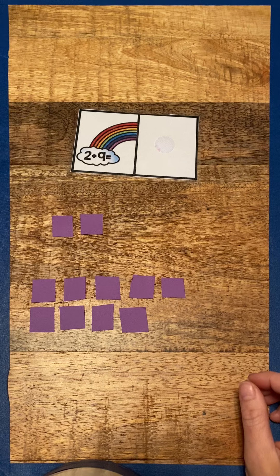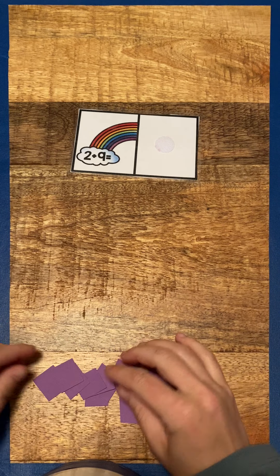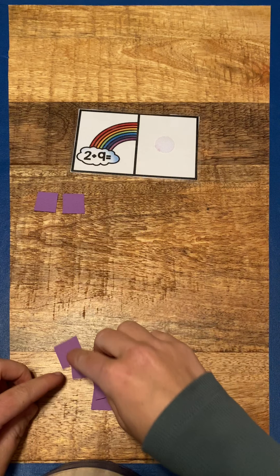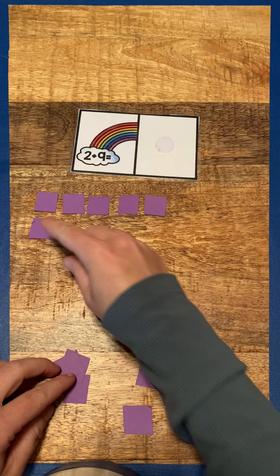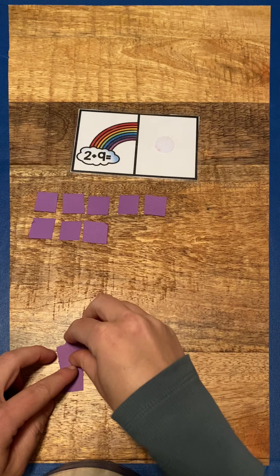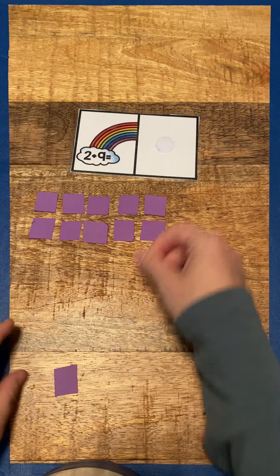So in order to find our total, we're going to add them all together and then recount them. So one, two, three, four, five, six, seven, eight, nine, ten, eleven.